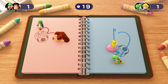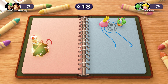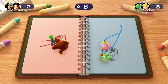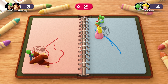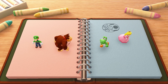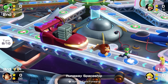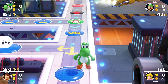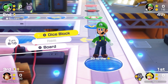Back to the start again. Luigi uses his custom dice block and rolls a 6. DK rolls an 8, landing on the item space — but gets another skeleton key. Peach rolls a 3 and lands on the lucky space. 15 coins would put her in first place — and she takes the lead.